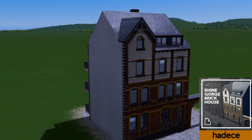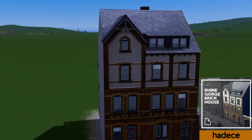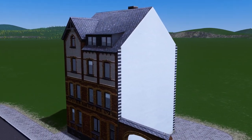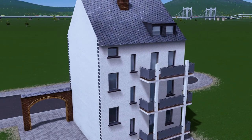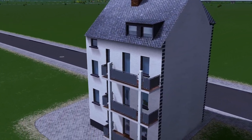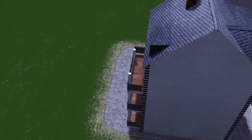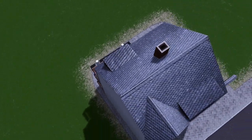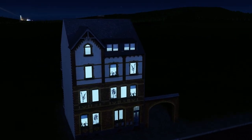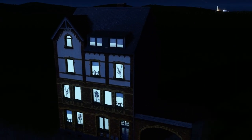Do you recall those beautiful white water lilies we saw a number of weeks back? Well the creator Hadsey has returned with this beautiful Ryan George brick house. The level of detail is outstanding. I love the different types of textures - we've got the white bricks, the bricks around the side, and the front of the building really does look amazing. What I love best is this night view with the flowers in the windows.